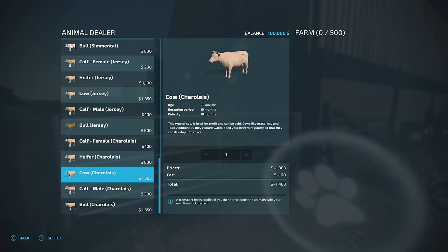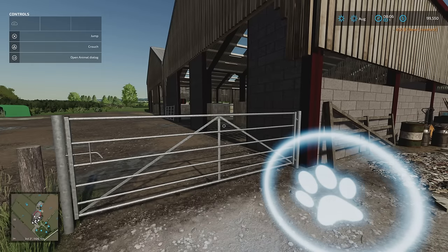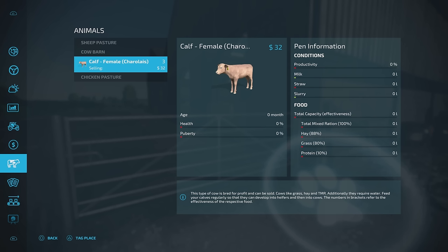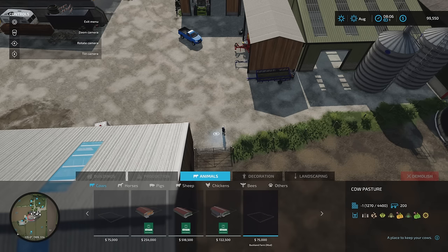Looking at the cow feeding menu, there are some extra things you can feed them: sugar beet cut, lettuce, corn, and all sorts. So we've got some different crop types we can feed them, in addition to the standard animal options.